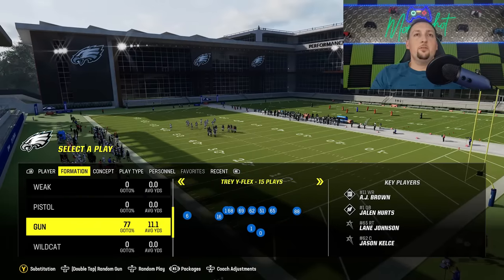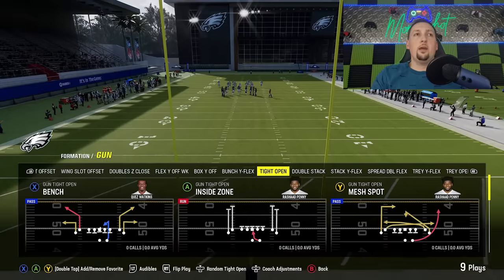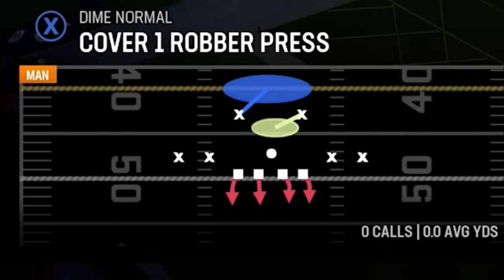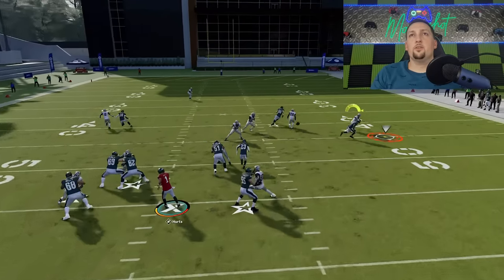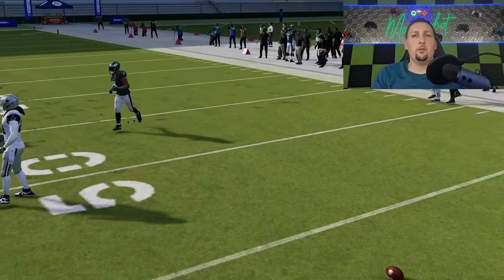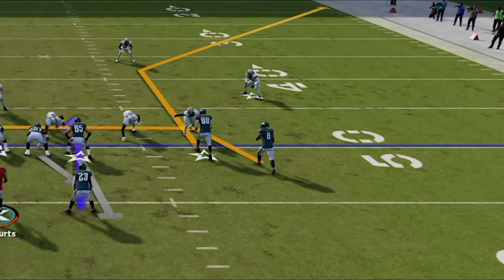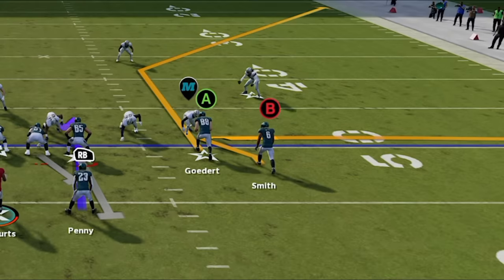All man coverages are pretty much going to act the exact same way. I'm going to go back to the bench and pick man cover 1 and man zero, which are probably the most popular. Out routes will have success as long as you throw it in the break. The best routes in your adjustments when it comes to beating man coverage are going to be things like slants, drags, and zigs — all of which are going to be in your hot route adjustments. Zig is probably the best.